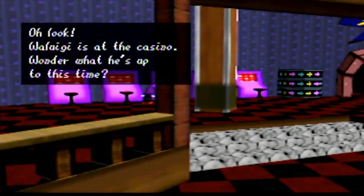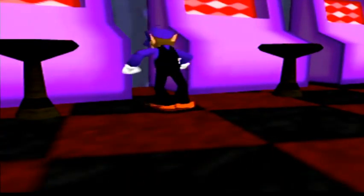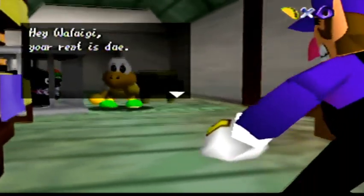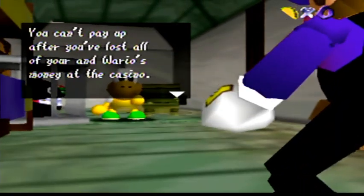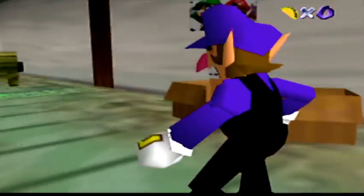So we start here out at a casino. Oh look, Waluigi's at the casino — I wonder what he's up to this time. It appears that he's angry at the slots. Yikes. Hey Waluigi, your rent is due. You can't pay up after you've lost all of your and Wario's money at the casino. You have to work it off. I've got a job for you — why don't you work at my taco stand? Follow me when you're ready for work.